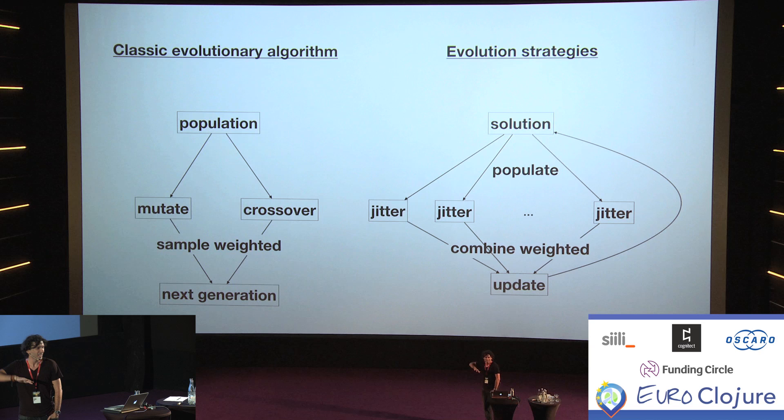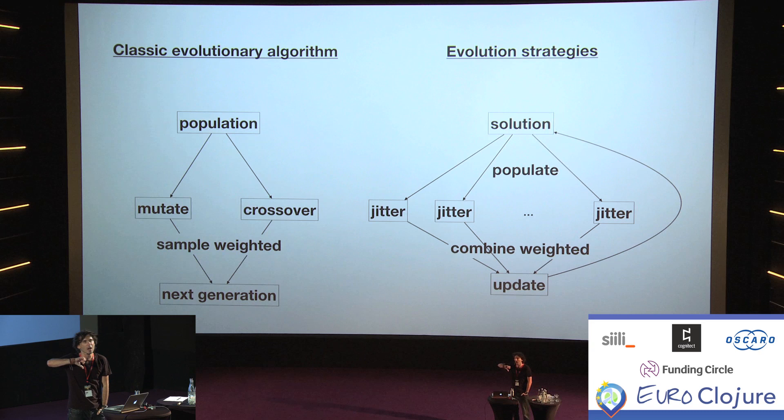The algorithm we're doing today has the same idea but becomes more mathematical. Instead of specific steps of crossover and mutation, you essentially just jitter — introduce a small amount of noise — and then combine different weighted versions of the same solution. You never have a population per se; you just have one solution, create various slightly different noisy versions, and combine them into the next solution. It's still the same idea but in the mathematical domain, and I think it's more elegant.